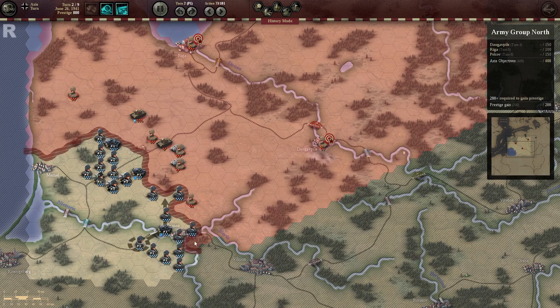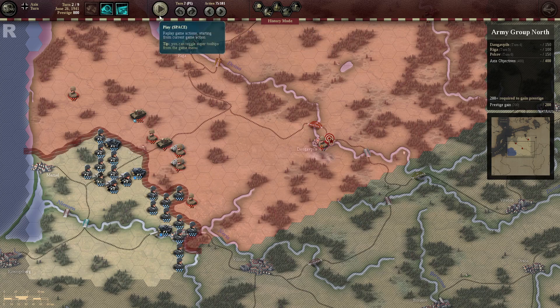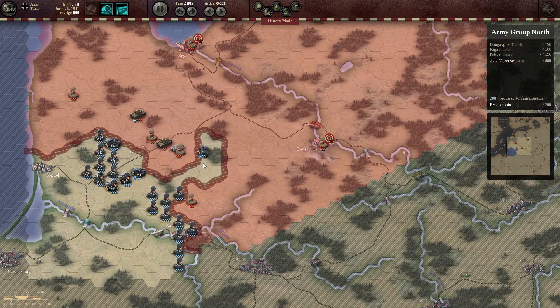It doesn't matter in this game that the whole map is half red. The only thing you need to go for is the objectives. If you reach these objectives in time and cover your supply routes, you're basically all set. In fact, a lot of the time you want to cut off the enemy from supply and then overrun them that way — it becomes easier after a while.